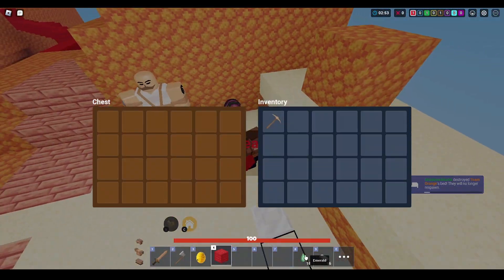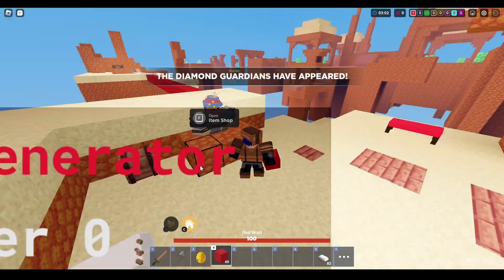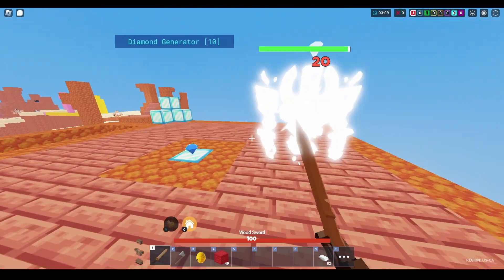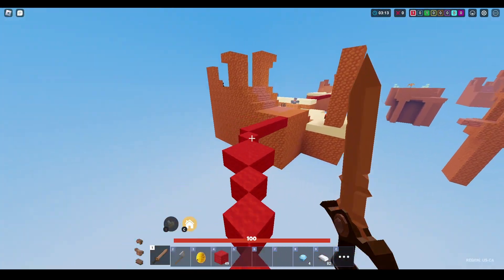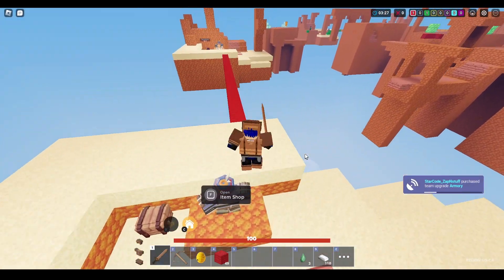I don't know why I bought armor protection. If I realized it was gonna be this easy to take down the other team, I probably wouldn't have done that. Now we can just go take on the diamond gen guy and get a crossbow. Actually, I don't even need to take this guy down — I'll just go back. We're also gonna need more iron. We're not getting much iron, and we also need armor.